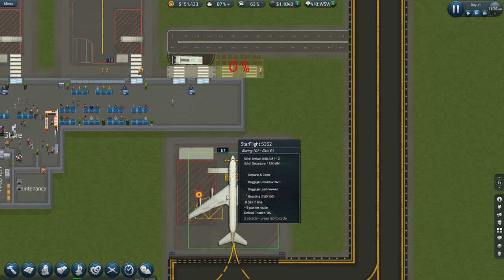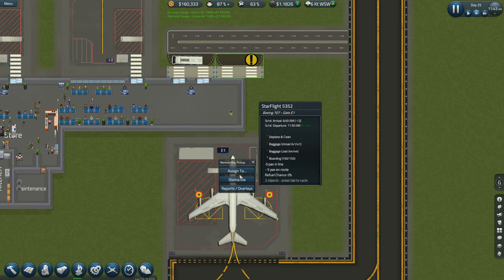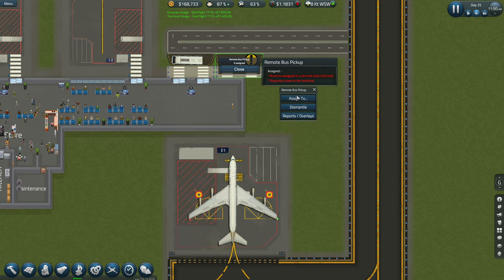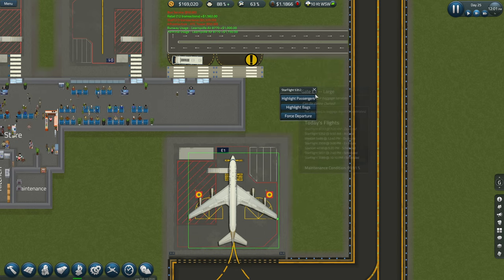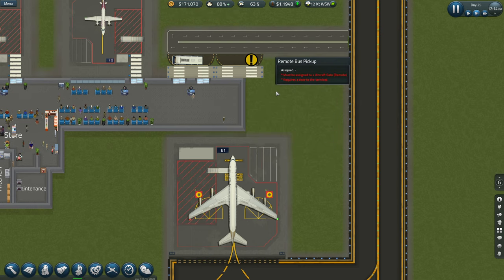There are five passengers missing. Can I assign this as well? No — okay, you can only assign one then. Oh, never mind. I'll leave it there anyway, just in case we do decide to put another remote. We've got plenty of space down here in front of a remote gate.